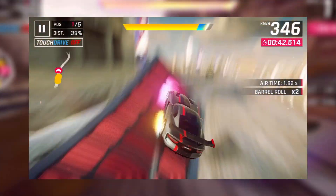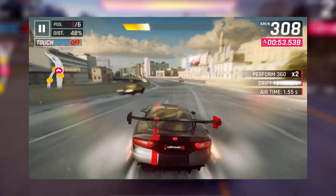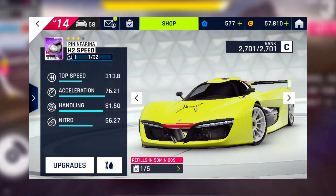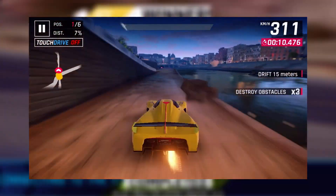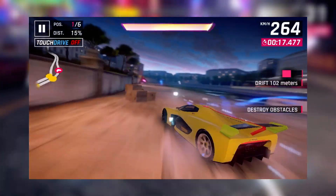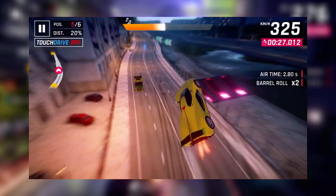The Dodge Viper ACR is one of those cars that has really good everything else but average, not great, top speed. Moving up the class, we have the Pininfarina H2 Speed, which is one of the best handling cars in C-Class. This car is really commonly used in multiplayer and it's a really good card to drive overall. It has good nitro efficiency, pretty good top speed, and average acceleration.